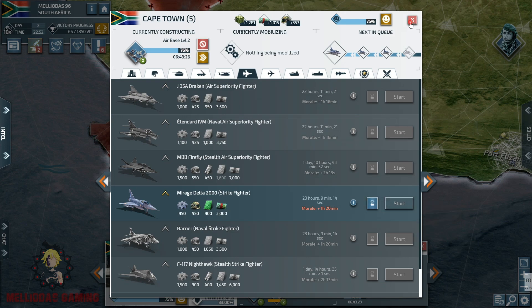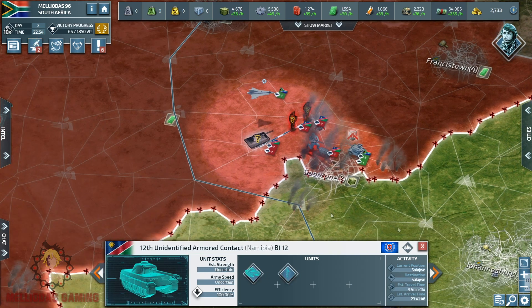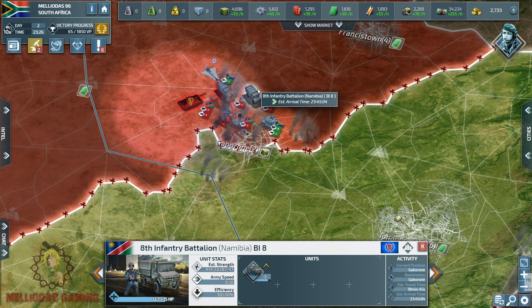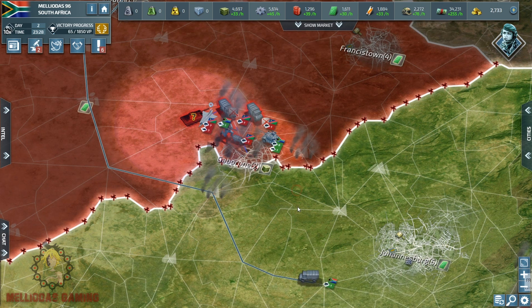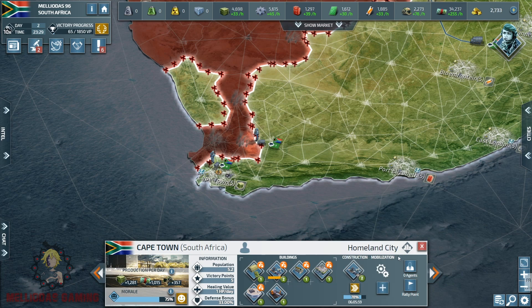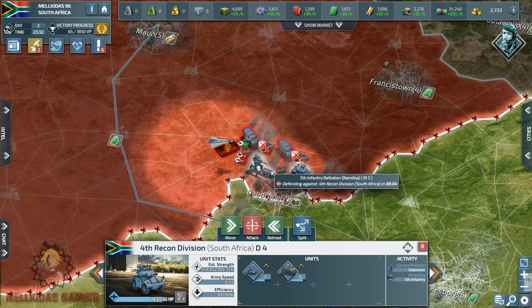The research of the strike fighters is finished. I queued the strike fighters because the level two airbase is not ready yet — as soon as my airbases are ready, my strike fighters will start mobilizing automatically, even when I am offline. That's the good thing about Security Council membership: you can queue units and buildings, which helps a lot in fast games like the 10-speed. Two infantry stacks are arriving alongside the recon division, and another infantry is coming behind. It is 100% confirmed Namibia is sending all his armies to the Gaborone front.